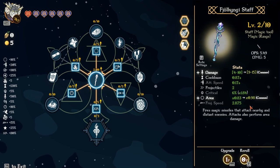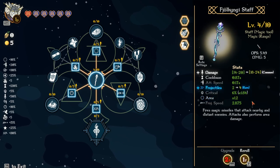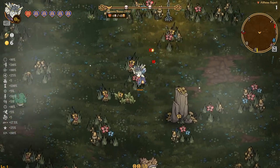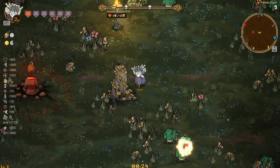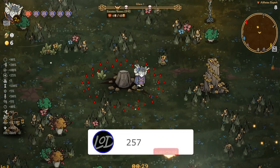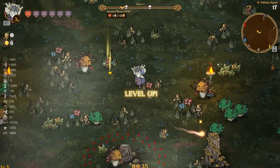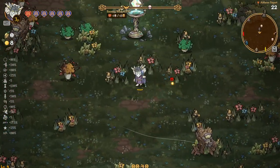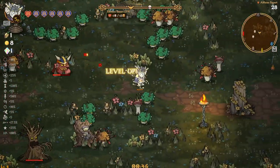Projectiles, cooldown, damage, area — sure, that works. Let's see if we can make something happen here. Burn damage — sure, we'll see how that goes. I do like that he teleports because we didn't take any damage there. I will save all my gold for the second shop where we can dump some money in and hopefully make some pretty good progress.